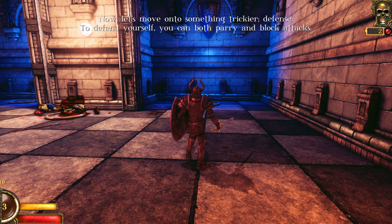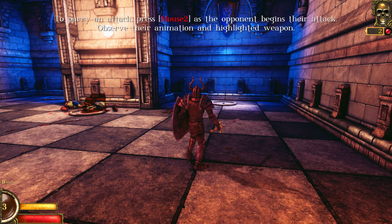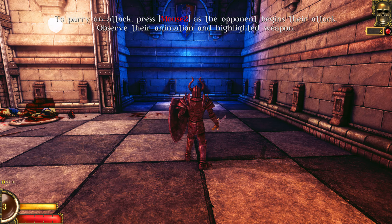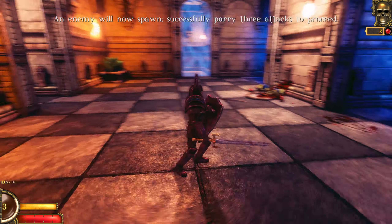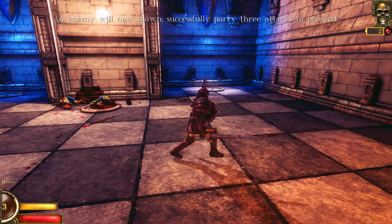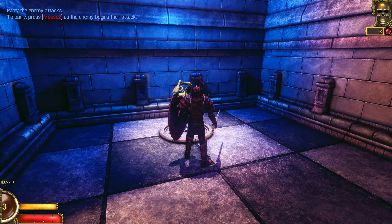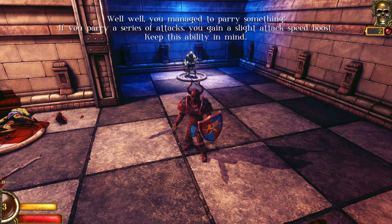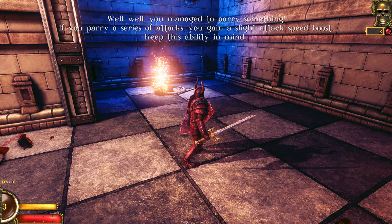Now let's move on to something trickier: Defense. To defend yourself, you can both parry and block attacks. To parry an attack, press mouse 2 when the enemy begins to attack. Observe the animation and highlighted weapon. Enemy will spawn now - successfully parry 3 attacks to proceed. Well, well, well. You managed to parry something. If you parry a series of attacks, you gain a slight attack speed boost. Keep this ability in mind.